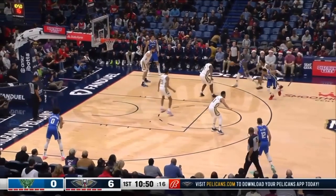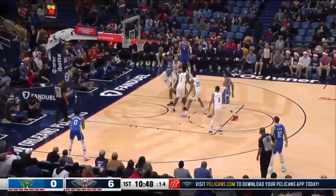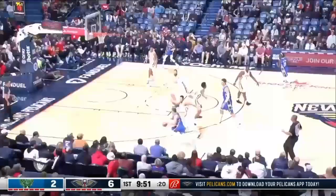The problem when you run drop coverage is look at all the options. First of all, look at how much easier this pass is to make. And then the other thing is, you just gave Drew Holiday the lane. What is CJ McCollum doing? Why are you not guarding one-on-one? Look at CJ McCollum leaning towards nothing. There's not even a screen being set. So you just got blown by.